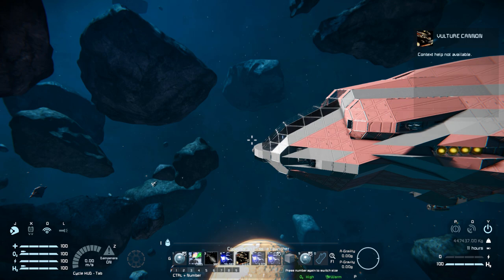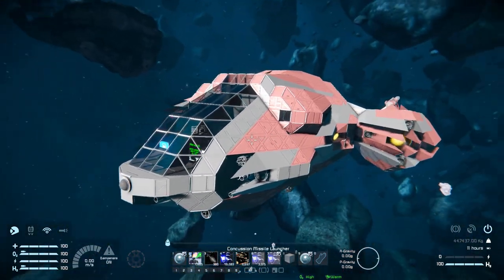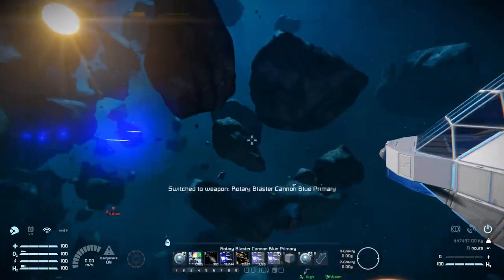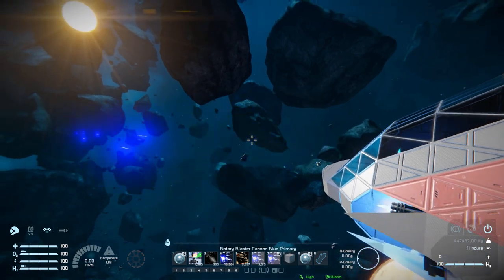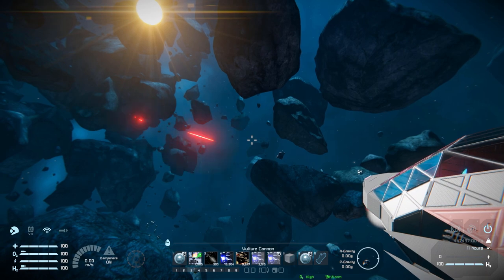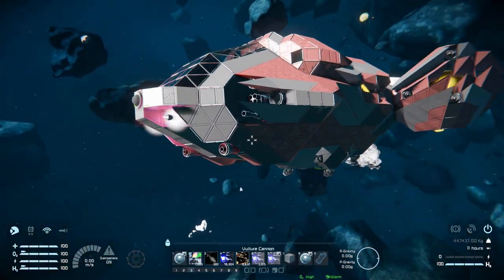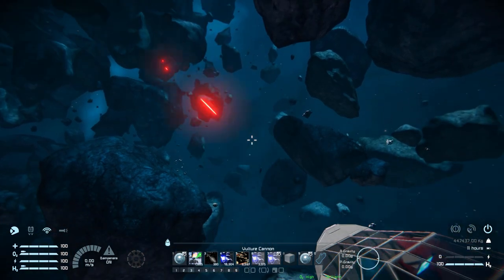The third weapon is the rotary blaster cannons — these I absolutely adore. They're the gatling gun blocks, firing a lovely blue laser with a glorious sound. The last weapon is the vulture cannon, which sits right above and fires a red pew-pew noise — very Star Wars sound effects. That's what the cannons look like while firing, shooting red lasers.